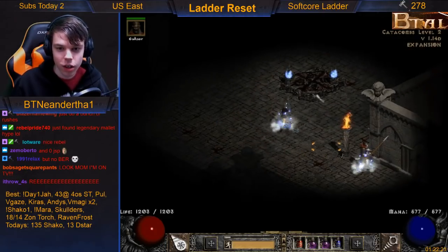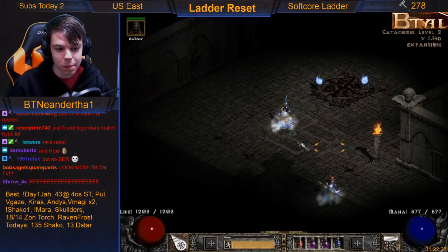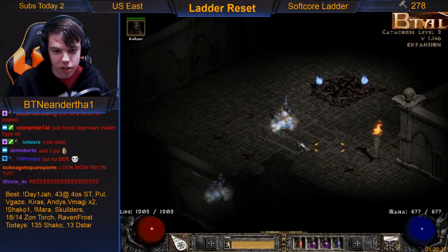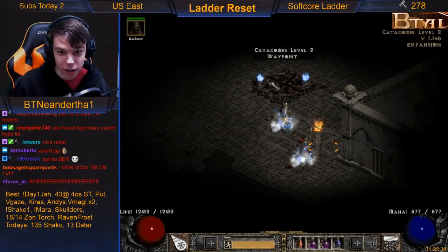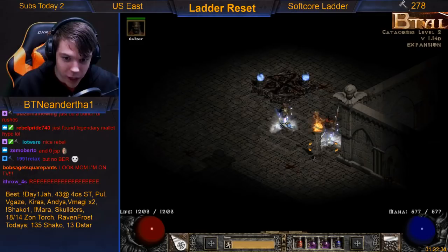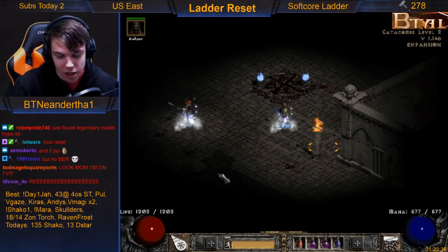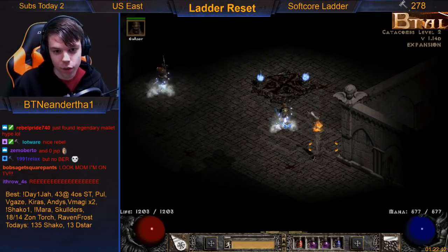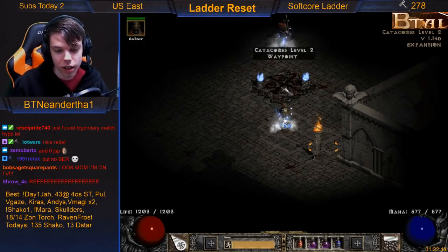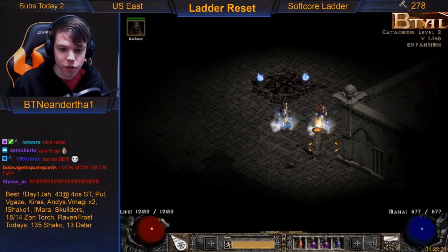This is a term used by speedrunners and magic finders. In this situation, Catacombs level 3 — or at least the exit/entrance to level 3 — is facing right of the waypoint, which means it's actually in the southwest portion of the screen.